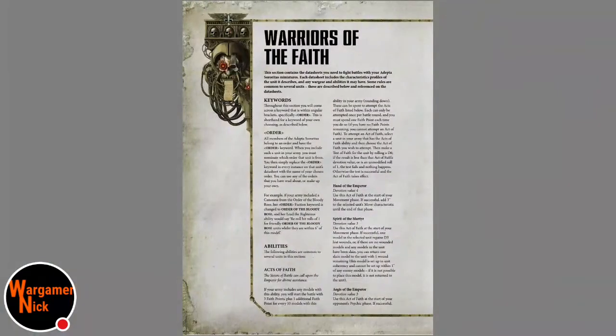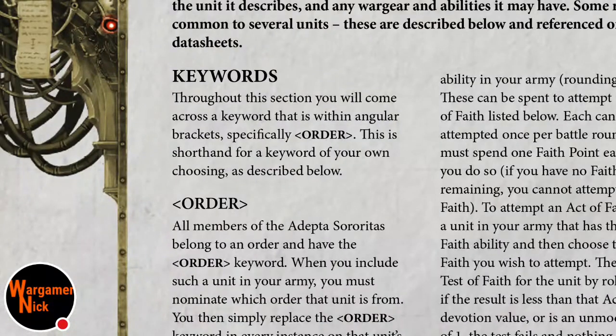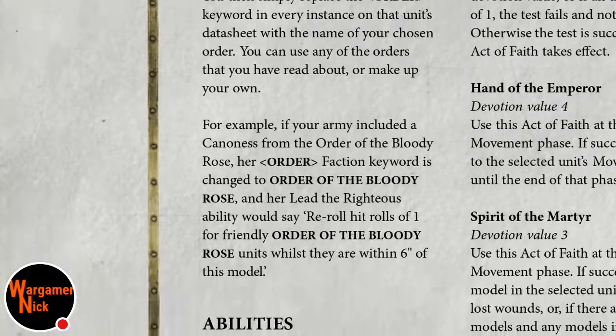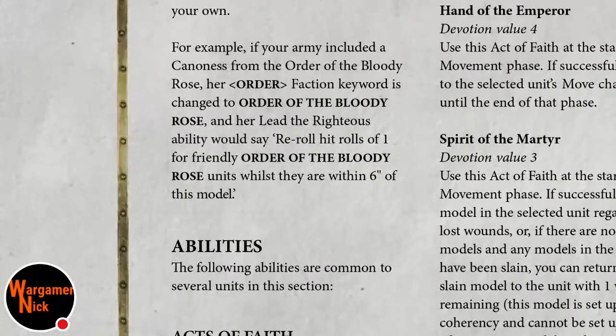Here we have the rules - you can take a quick screenshot. Keywords are basically like chapters or regiments: you pick an order and all members of the Adeptus Sororitas belong to one. For example, if your army includes units of the Order of the Bloody Rose, their faction keyword is Order of the Bloody Rose, and the 'Lead the Righteous' ability lets you re-roll hit rolls of one for friendly units within six inches.